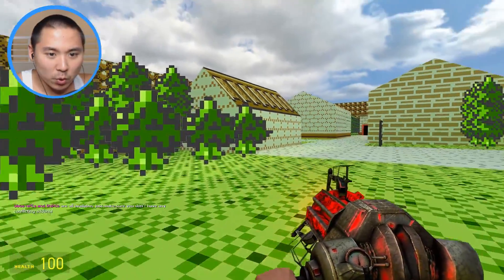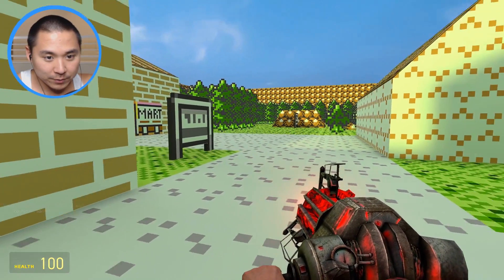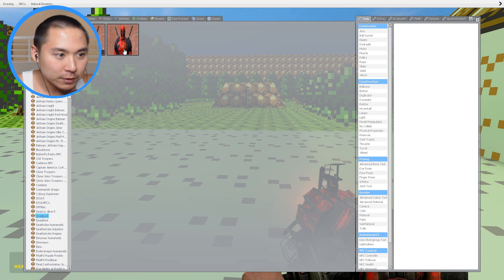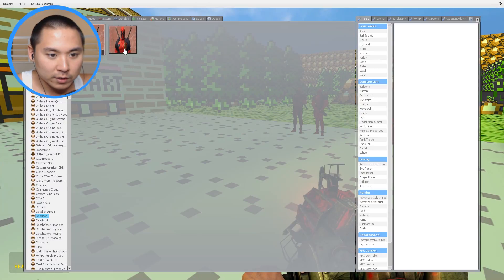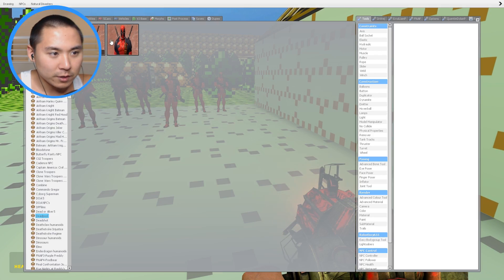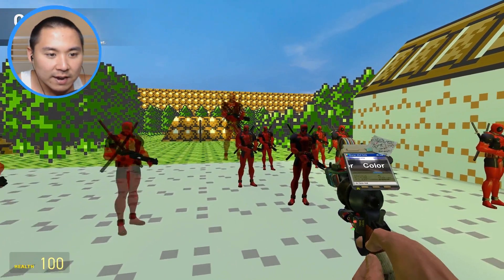Now we're at this Pokemon map and hopefully this will actually work. It's an even smaller map than the Minecraft map. We're going to try this one more time and hopefully everything goes smoothly. Let's get our Deadpools in here - actually since this is the final battle, let's just go crazy and get a ton of Deadpools up in here to make this an epic battle!